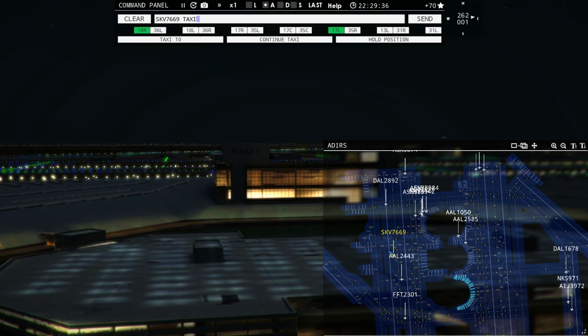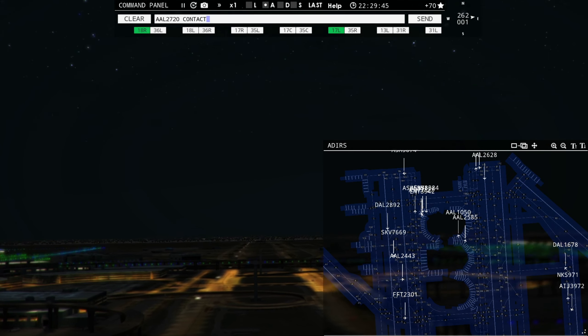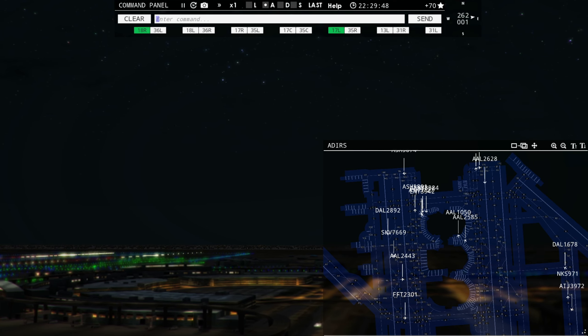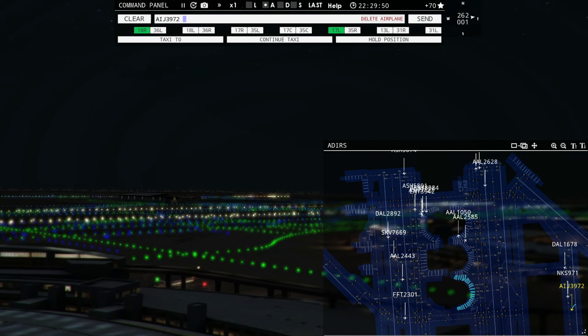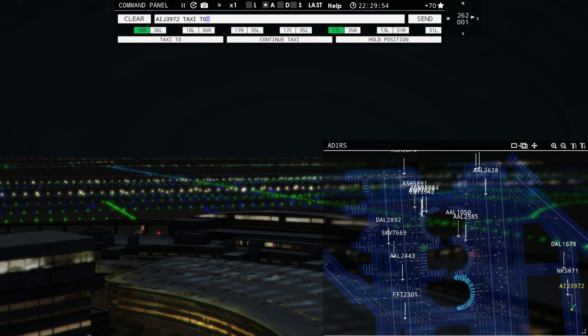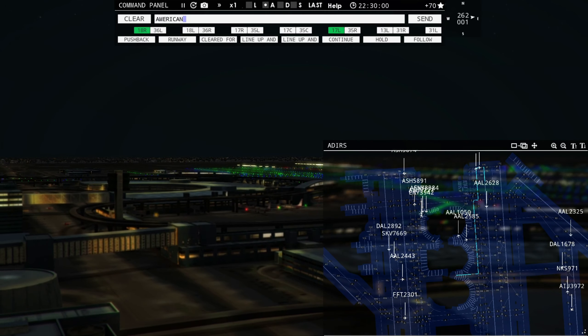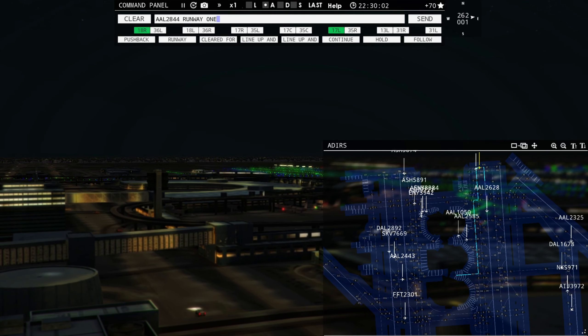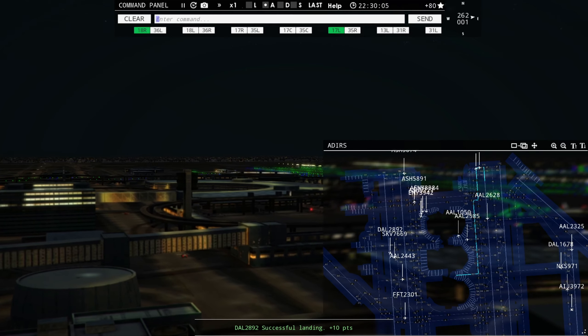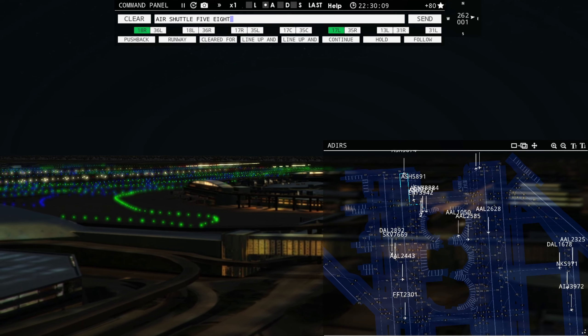Envoy 3942, continue taxi. American 2325, runway 17 left, cleared to land — runway 17 left, cleared to land, American 2325. I'll pop up the radar so you guys can see the craziness going on. Envoy 3384 requesting push and start. American 2628, runway 17 right, cleared for takeoff.